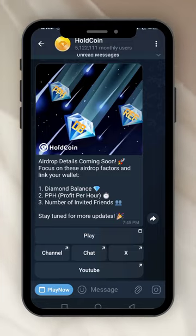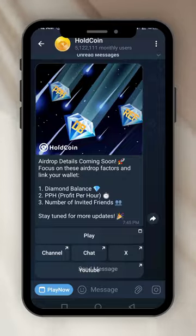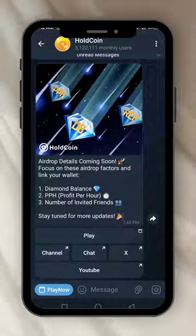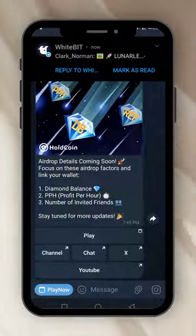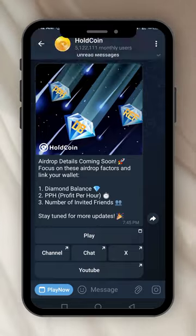This one is called Hold Coin. So these are the airdrop details — they say airdrop details coming soon. Focus on these airdrop factors and link your wallet. The things we are going to focus on for their airdrop: number one is diamond balance, number two is PPH (profit per hour), number three is number of invited friends. Stay tuned for more updates.